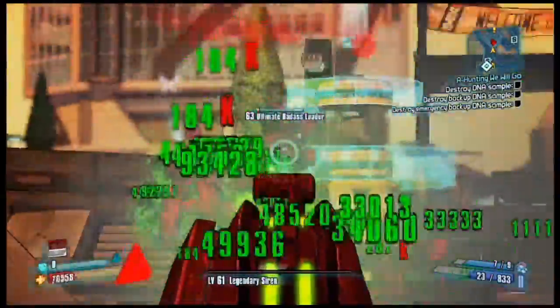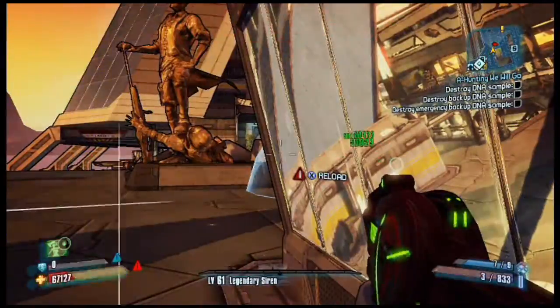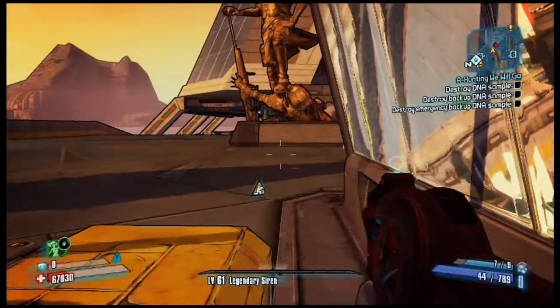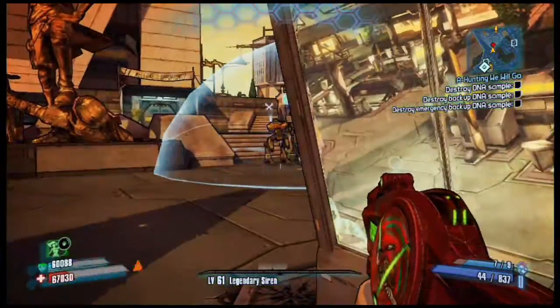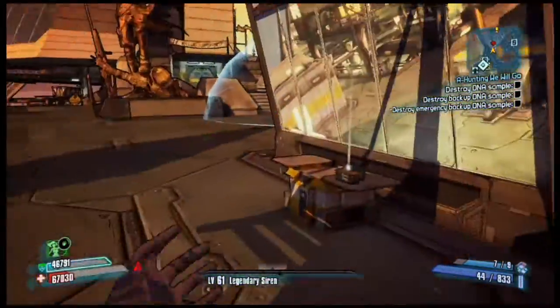In this video I'm using the Legendary Siren class mod. I probably should have used the Witch class mod because it has corrosive damage bonuses. If you're going into an area with all loaders and you want to rock this gun, it'd be nice to put on a corrosive relic and a Witch class mod, because you'd just be doing a ton of corrosive damage.